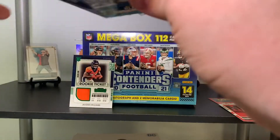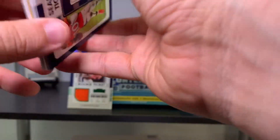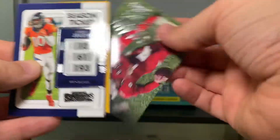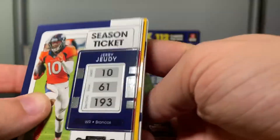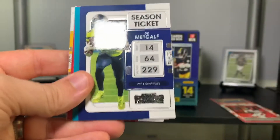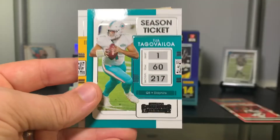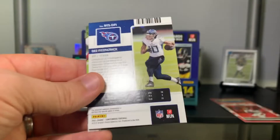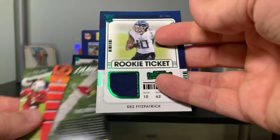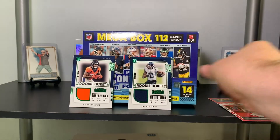Here we go, last pack. This hasn't been disappointing but it hasn't been amazing either. Kyler Murray is off the chain. There's the relic piece. Jerry Jeudy, DK Metcalf, DJ Chark, DeAndre Hopkins, Tua, Chase Claypool, and Des Fitzpatrick — gonna be our last relic. Hey, two offensive players, can't complain too much.